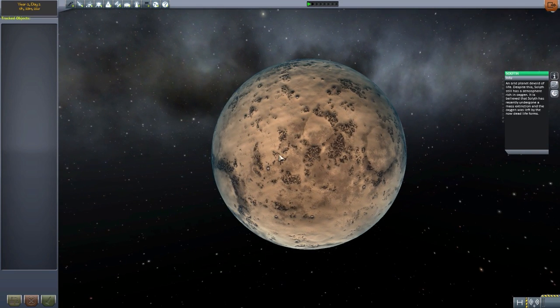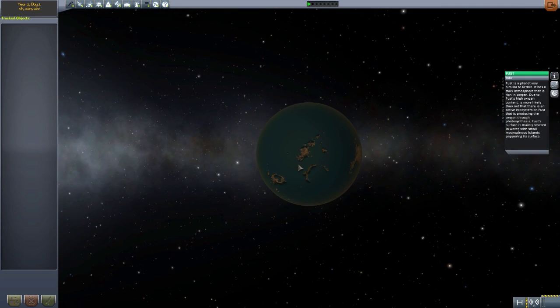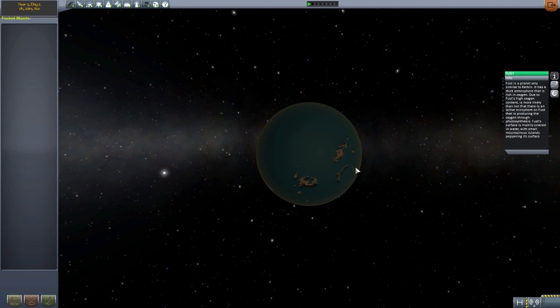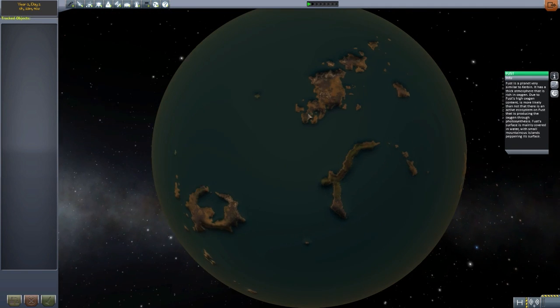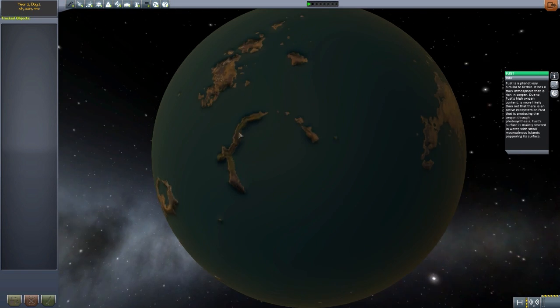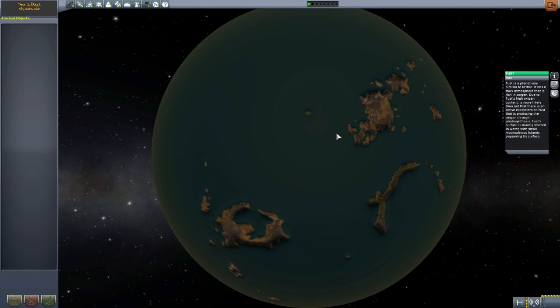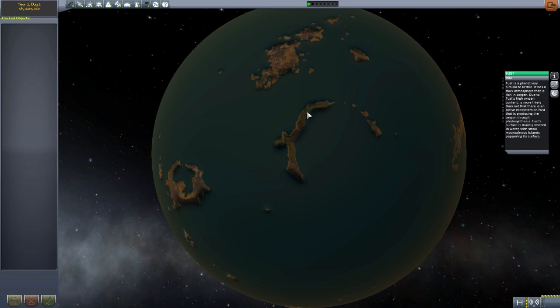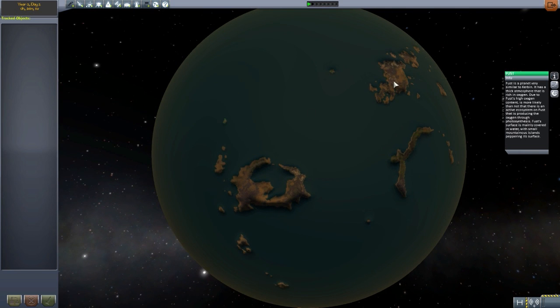The next planet we have is Fust - or Fust - again, I don't know how to pronounce this one. It is a very Kerbin-esque type world. As you can see, it is a planet with a very vast ocean dotted with multiple little archipelagos of islands scattered about here and there. This is a cool planet because it is the one planet in this system with life on it. It has a rich oxygen atmosphere, large oceans, and islands dotted with green. So it is a living world, which is quite cool. But it will give you a challenge because you're going to want to make sure you actually land on land - otherwise you're going for a swim, and that might be a bad end to your interstellar voyage.